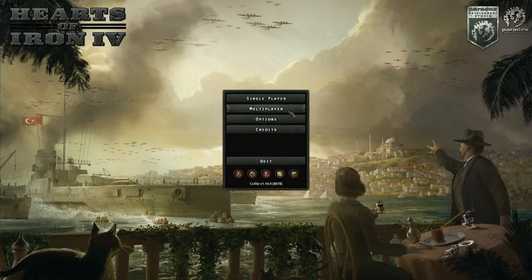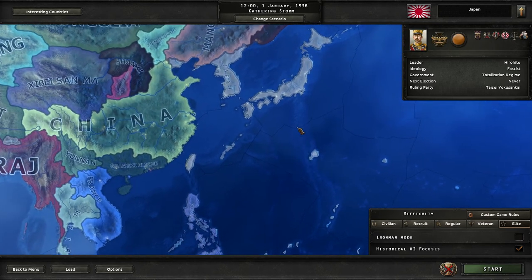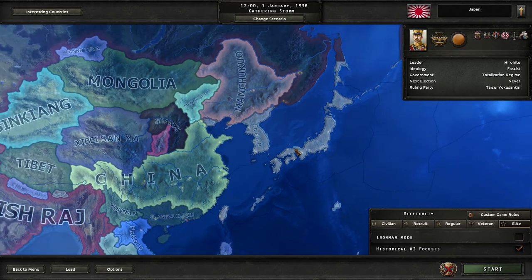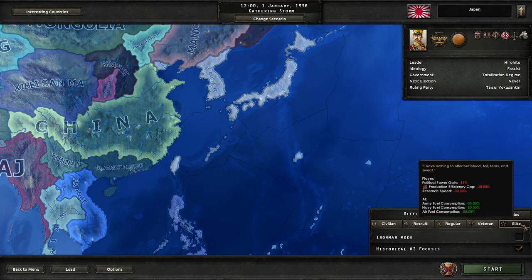Welcome ladies and gentlemen, continuing another campaign this time with Imperial Germany. We're gonna play on the hardest difficulty with historical on. I've had to redo this let's play over and over because I made a mistake or there was background noise. We're gonna play as if there are multiplayer rules, so I'm not gonna cheese and invade Iran right off the bat, and I won't declare war through justification. We will use kamikazes everywhere.